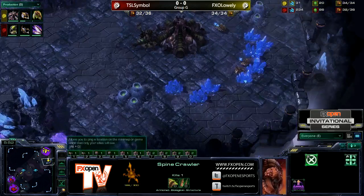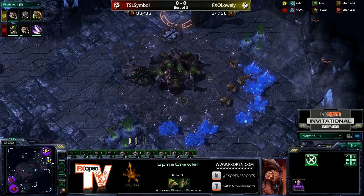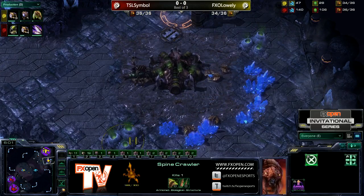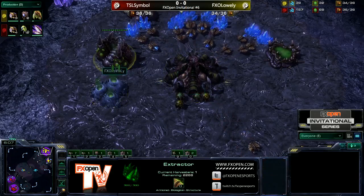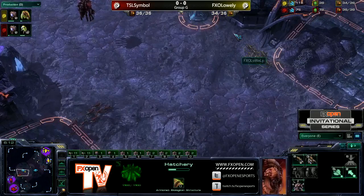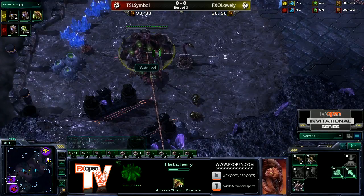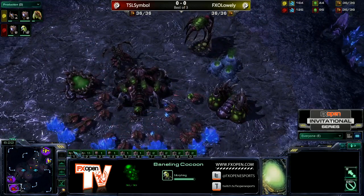I'm pretty sure we saw this same type of situation where Lowly got ahead, but then he just kept throwing units at it in really bad situations and ended up losing the game because of it. We'll see if he can change that up this time. Ling Speed is now finished, and Symbol is going to come out to the Watchtower, force those Zerglings back, and he's going to have defensive Banelings as well, so he's going to be completely safe.